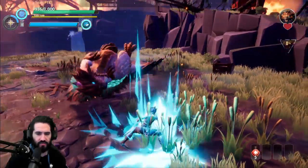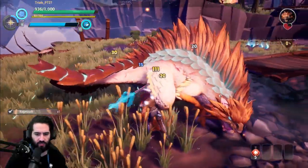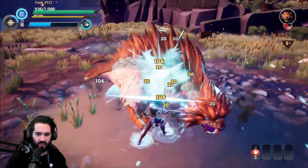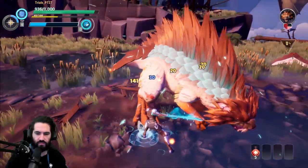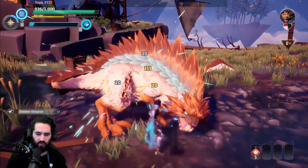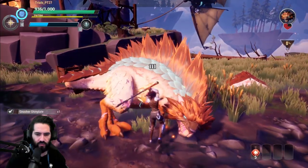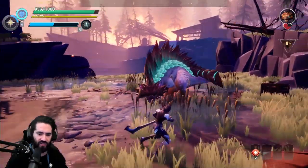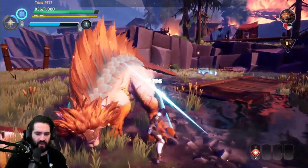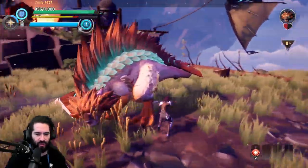Once we break it, I'm gonna go for a different part. We just broke the face, so I'm going for the leg. I'm just kind of testing the part to see if it's broken by hitting it and seeing if the damage text is yellow. That's a good way to figure out if something's broken or not.